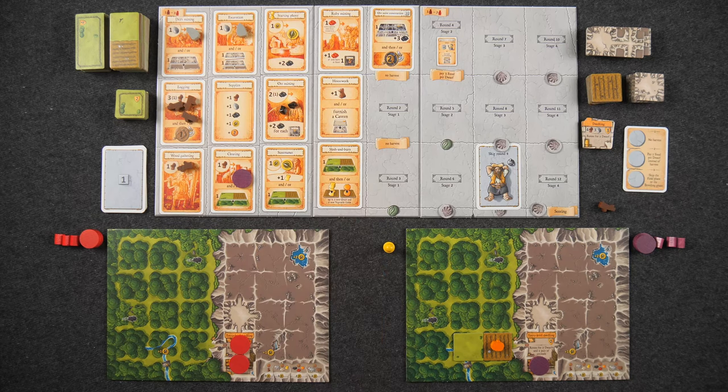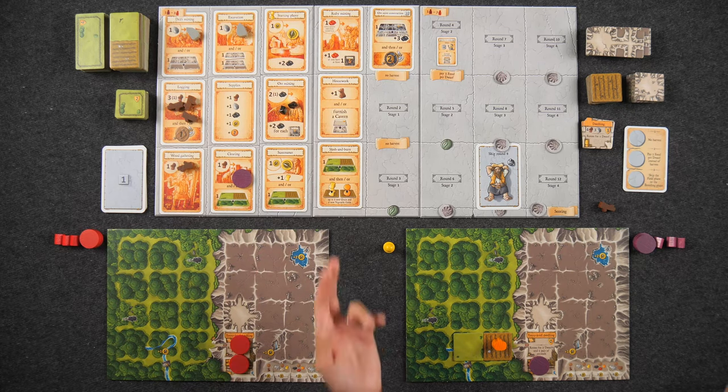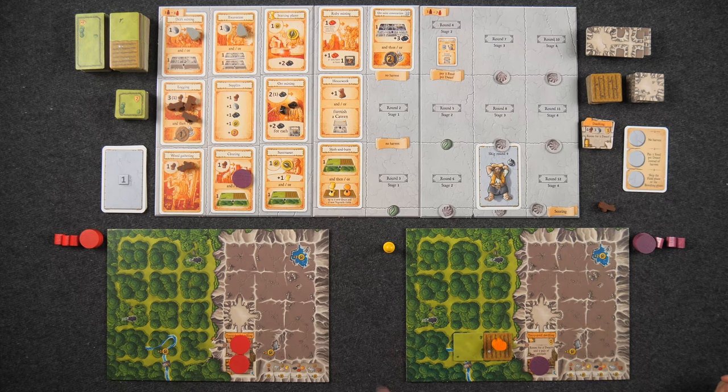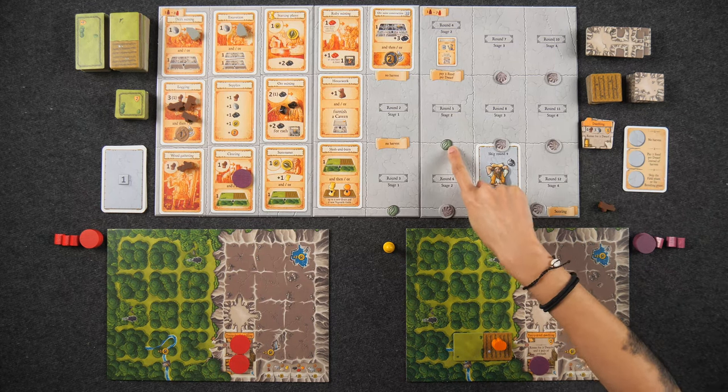To sow crops, you take from your own supply and place them on a field — the picture shows an additional crop being taken from the general supply. Grain gets you two total, vegetables get you an additional one. At various times throughout the game, we'll have a harvest that requires you to feed your dwarves. If you played Agricola, this is a similar concept, but in Caverna it's a lot easier to feed your people.